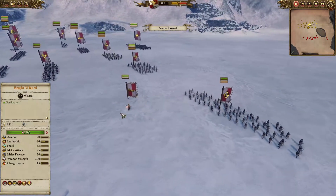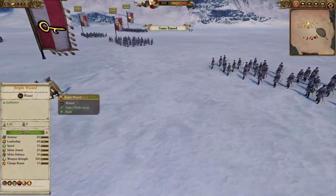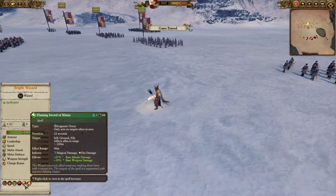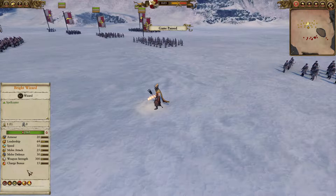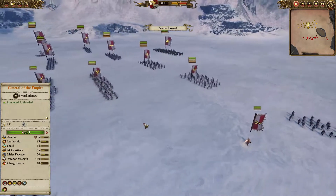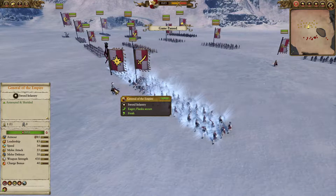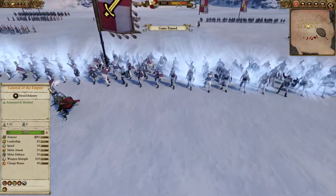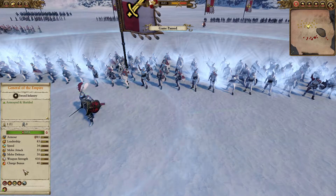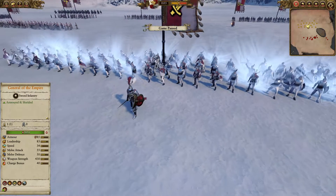For the hero choice today we do have the Bright Wizard here in the pocket with his nice Flaming Sword. He will be having two spells: Flamestorm and Flaming Sword of Ruin. We don't have Fireball or Burning Head to deal with the chaff, but that Flamestorm could be exceptional damage value up against the Graveguard. In the frontline we do have the cheap General of the Empire, who is nice and cheap with Stand Your Ground and Hold the Line, very good for encouragement and allowing his frontline to fight just a little bit longer.